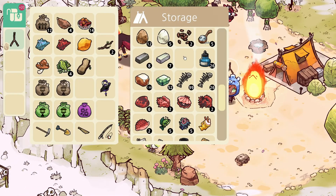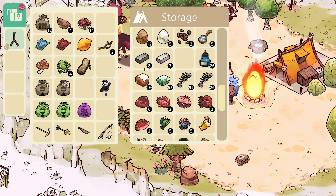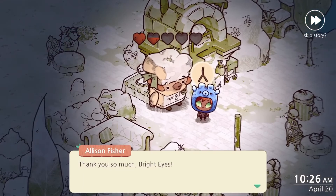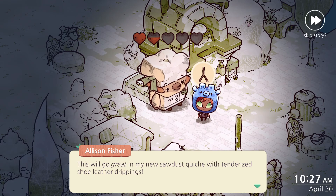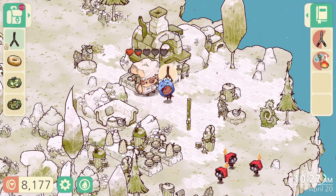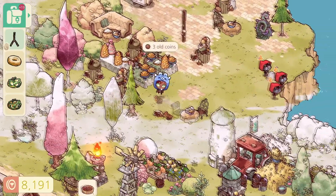So good thing I hadn't actually donated that yet because we needed it for this and I haven't gotten any other gold yet. We probably need to upgrade - I don't know if we can get it from the new deposits that we can get with the new pickaxe, or if we have to upgrade it even further before we can get gold. But we still have a little bit of this left, so that's a good thing. Okay, so let's just quickly get that handed in. So thank you so much bright eyes. This will go great in my new sawdust quiche - with tenderized shoe leather drippings. Oh man, somehow I don't feel very hungry right now. But you can't say they're not interesting. Oh nice, we got all kinds of foodies.